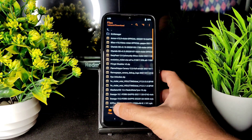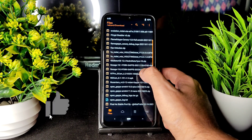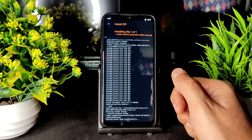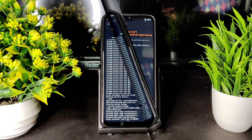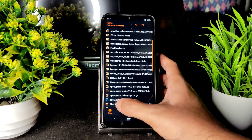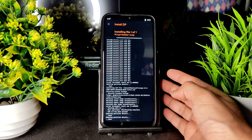Again, come back to files and flash the ROM — Lineage 19.4. This is the latest version of LineageOS. Wait until the ROM gets flashed; it takes a little bit of time. Once done, go back to files and select the fcrypt disabler v3.